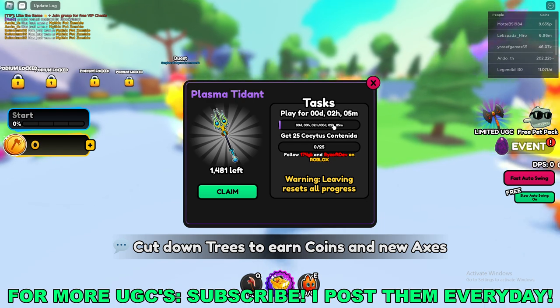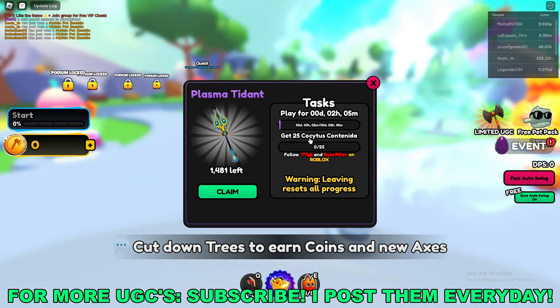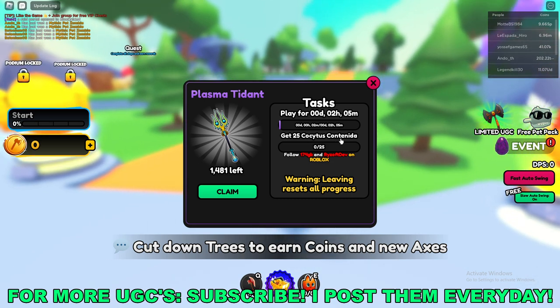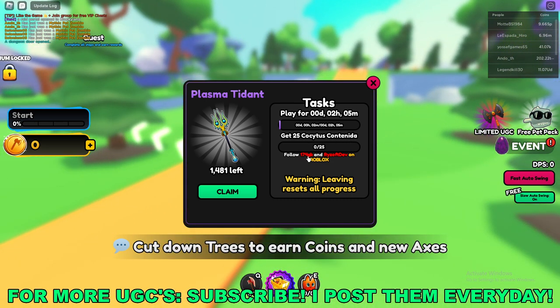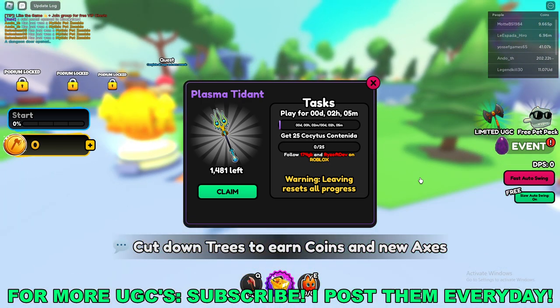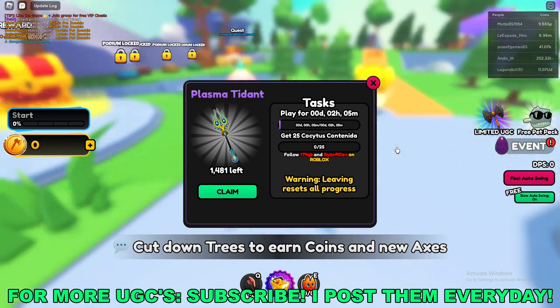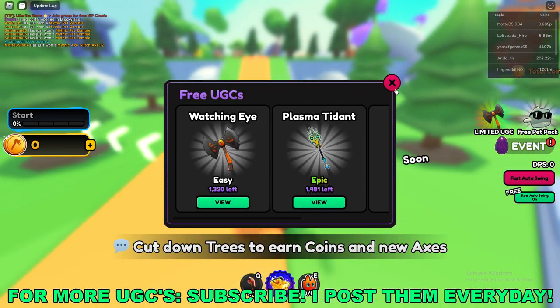Here you'll see the two tasks that you have to do: play the game for two hours and five minutes, and get 25 of whatever that is — I'm not even going to try and pronounce it, I'm guessing it's a pet — and then follow these two people on Roblox. Note that leaving resets the progress for your timer and those pets, so just keep that in mind while you're trying to get this UGC.